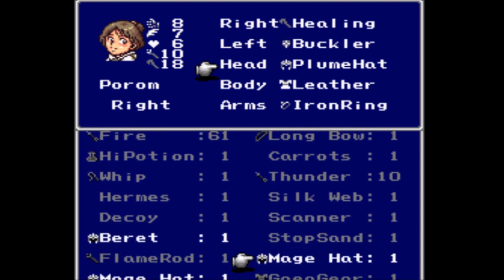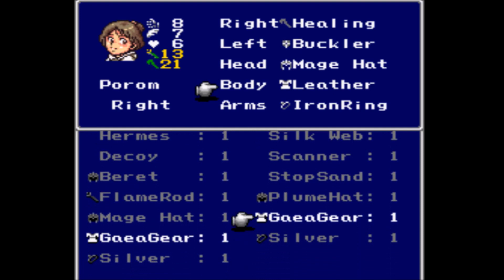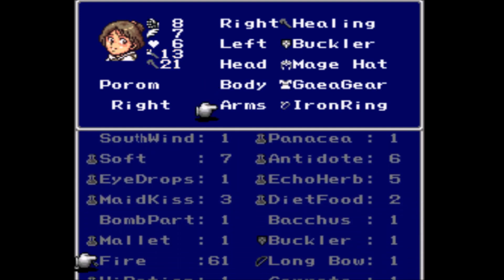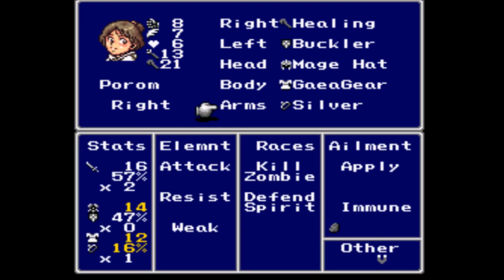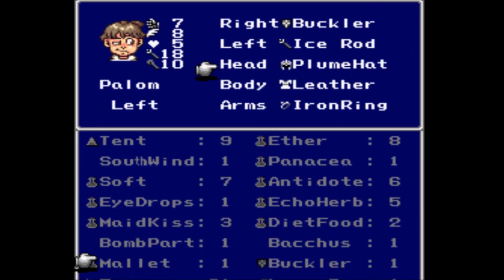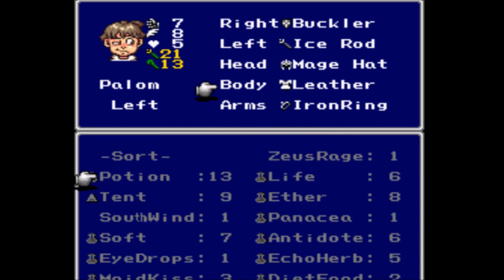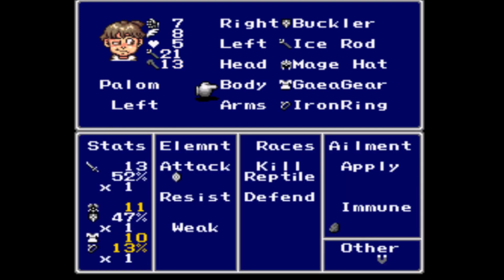I will go ahead and equip them with this stuff. Get that Gaia Gear going. The Mage Hat increases their magical stats, which is really nice. The Silver makes them — I want to say it defends against the Spirit, which is nice. And one of these things makes you immune to Stone, which is always very, very nice to have. Let me see, as I equip this stuff, if I can figure out what actually gives what immunities. Nothing from the Mage Hat. The Gaia Gear gives you the immunity against Stone.